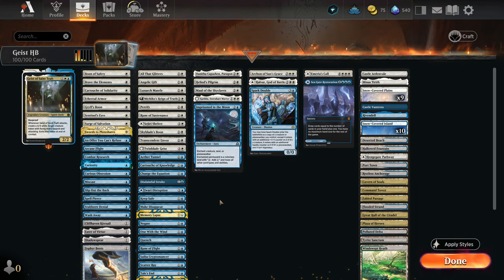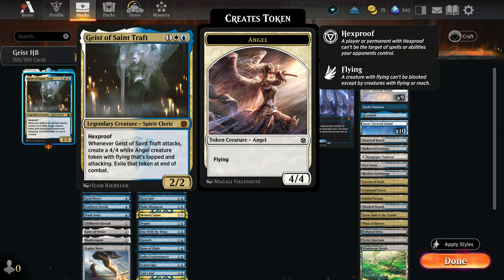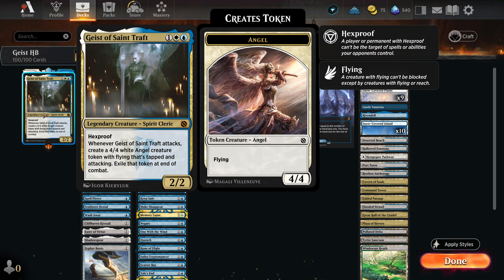We're playing a Voltron deck. Geist is a great Voltron Commander candidate because it already has Hexproof and it creates an additional evasive creature when it attacks — the Flying 4/4. Our goal is to attach all of these really low mana curve auras and equipments to Geist to give it Flying, make it Unblockable, give it Double Strike, give it Lifelink, and essentially beat down our opponents before they can do anything.